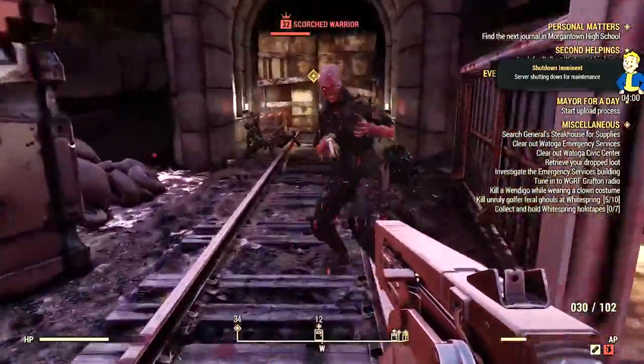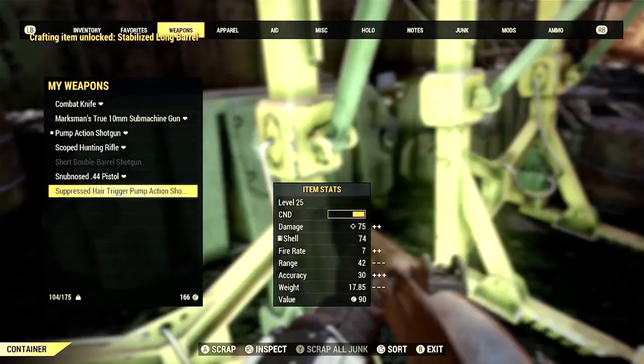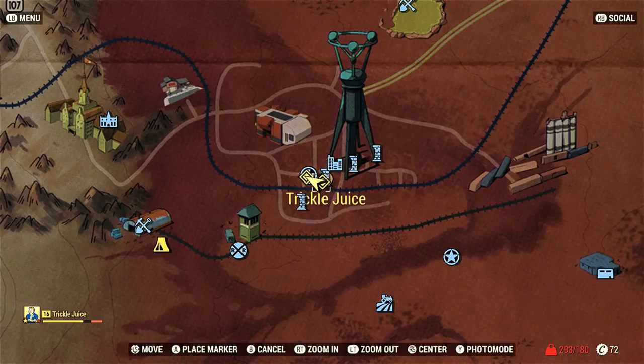I also leveled up fast just by killing all these enemies — they spawn in really fast. I can leave Big Bend Tunnel East, go do some stuff in the main city part, come back ten minutes later and the enemies will have respawned. That was on the beta, however it might be different now that we're actually playing the game.